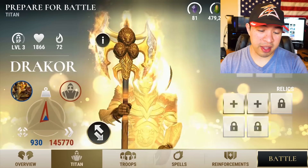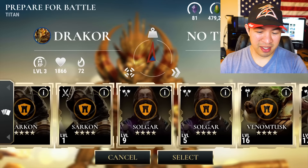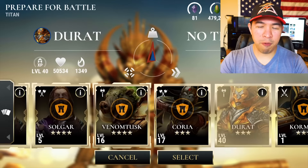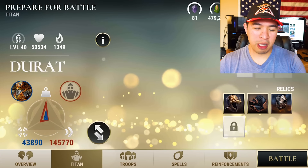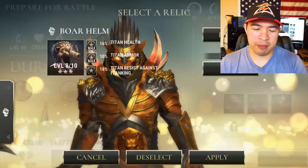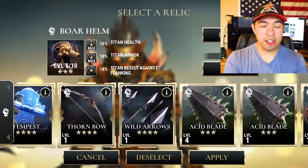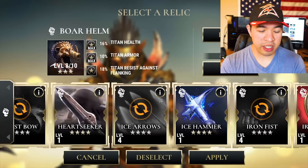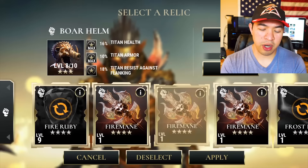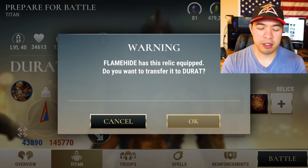So I'm using Durat to beat this Nidra core — this is before I leveled up Flamehide, so Flamehide wasn't as usable. Durat is powerful enough; he's not amazing at defense but he's great at offense. I took some time to sniff through relics. My mentality was hoping for a lot of defense with a little bit of balance and offense.